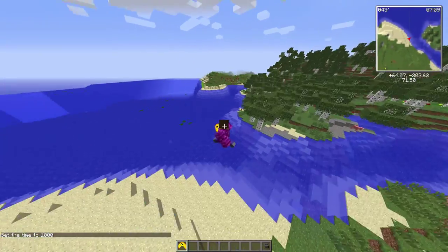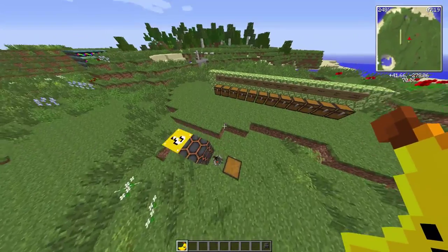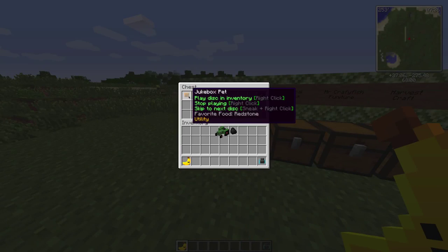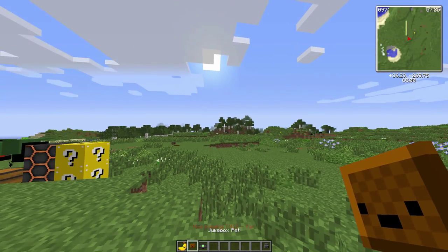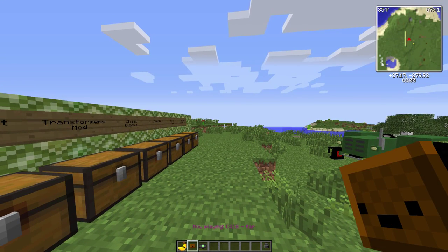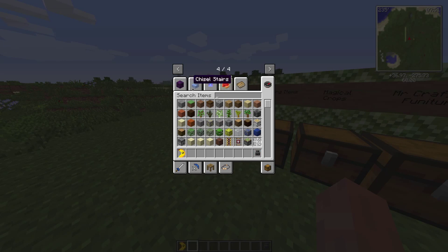A blood moon rising thing popped up - I don't like this, so I used time set day. Inside the chest there's also this really cool jukebox pet. You right-click it and it plays whatever music disc is in your inventory. Right-click it again to turn it off, and shift right-click to change to the next track. That's pretty cool.